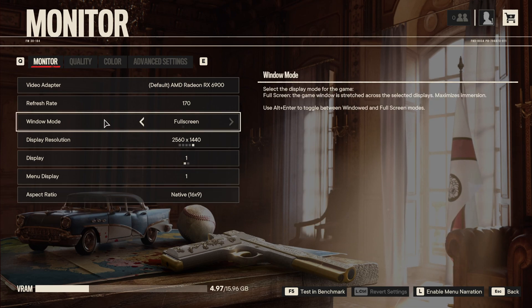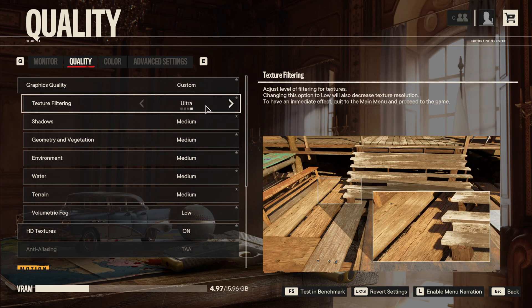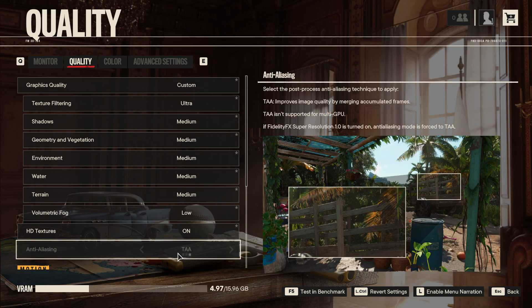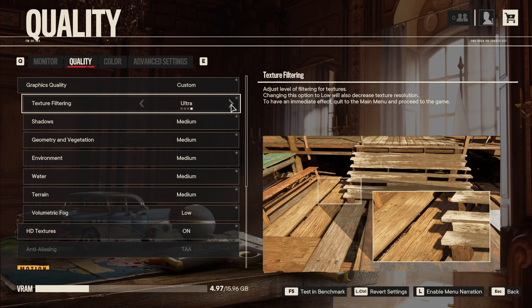For aspect ratio, I'm playing 16:9 — it really depends on your monitor. For texture filtering, you can definitely go Ultra — it really depends on your VRAM. If you have 2GB of VRAM, just go with Low. If you have 3GB, go with Medium. After 4GB of VRAM, you can go High or even Ultra.